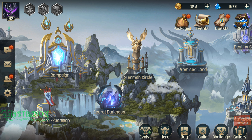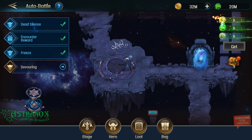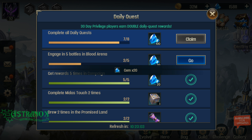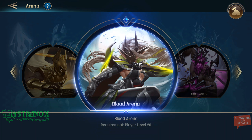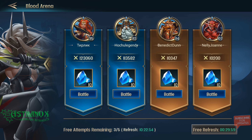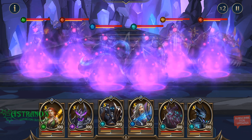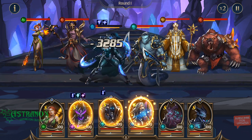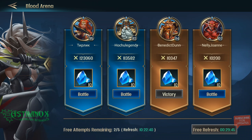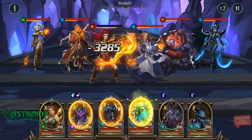Tavern quest - don't have an F, rip. Get some easy and quick gems here. I'm missing one of those, I definitely need to progress in this game.